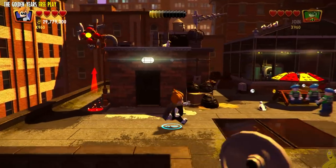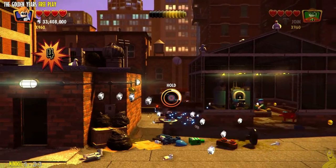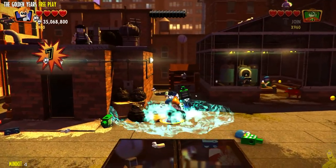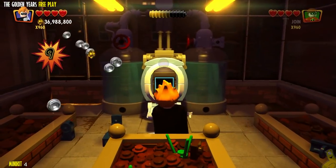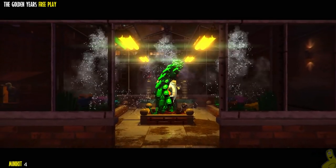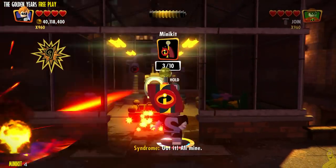We're just picking up studs with our stud attract red brick, and we've got the multipliers on as well because we've completed the story, crime waves, and free roam. Here is the second of three Pigeon Coops — it's just to the left of the greenhouse. The greenhouse also holds a computer terminal we're going to walk up to and interact with, and it's going to grow a minikit. The dirt waters it, it grows up, and there's Minikit 4 just waiting for us.